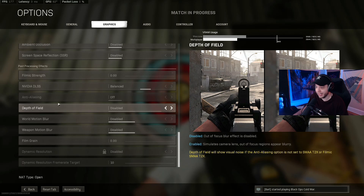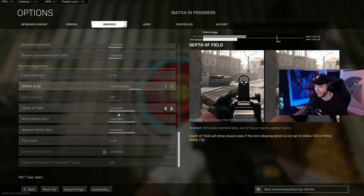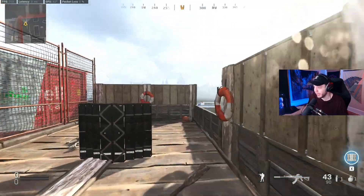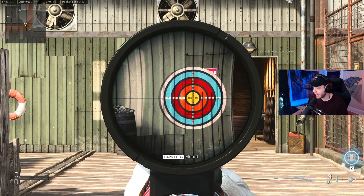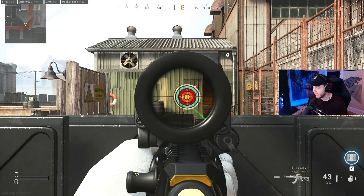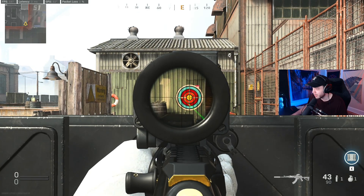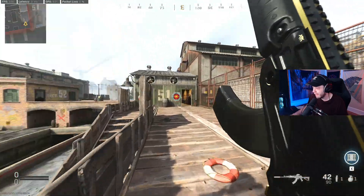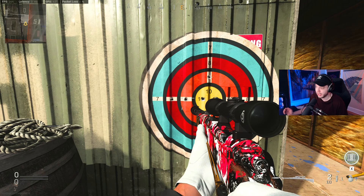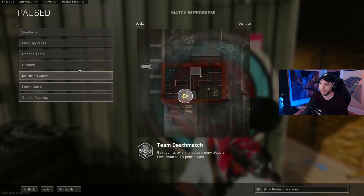It looks like they fixed every single DLSS setting. We've got two more settings to check — we've got performance, so we're gonna do the same thing. We're gonna aim down the sights with the sniper and shoot at the 9 on the left side, then pull out the AMAX and shoot in the middle of the 1 on the left. These are shooting exactly where we are aiming — this is perfect, it's looking amazing.